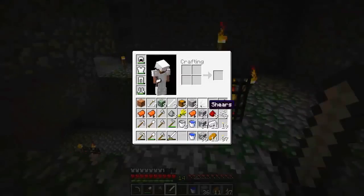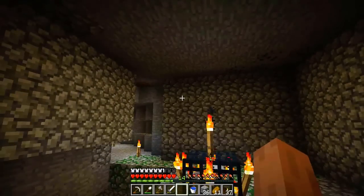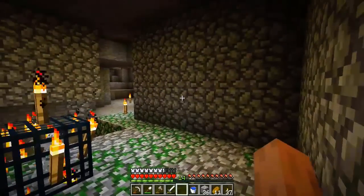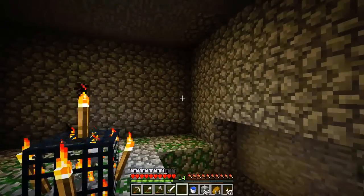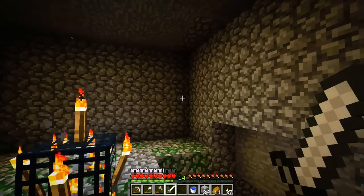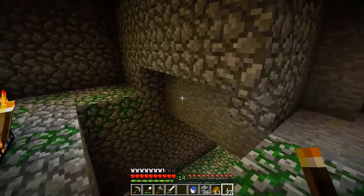Since it is an XP farm, what I'd like is to simply use my fist and be able to kill the mobs in one or two hits. That means they need to be dropped a certain number of blocks, or killed or hit with pistons using redstone so they take enough damage. I'd like to just sit here with my fist and kill them without much effort — that's how most really efficient XP farms work.